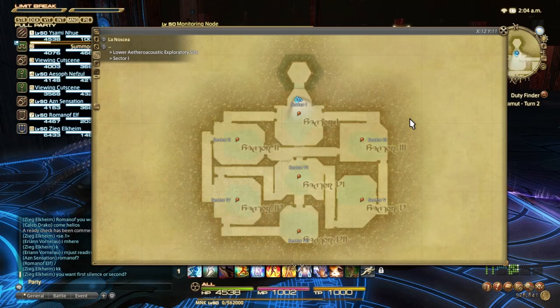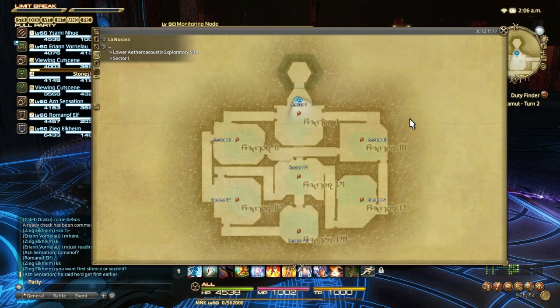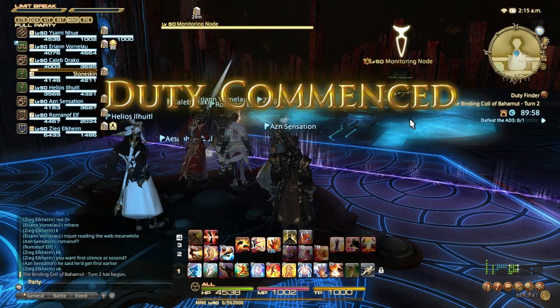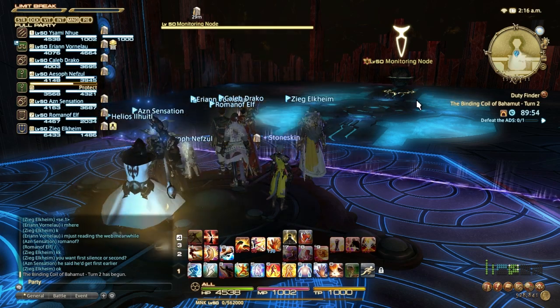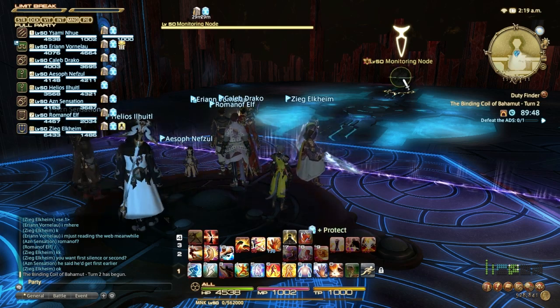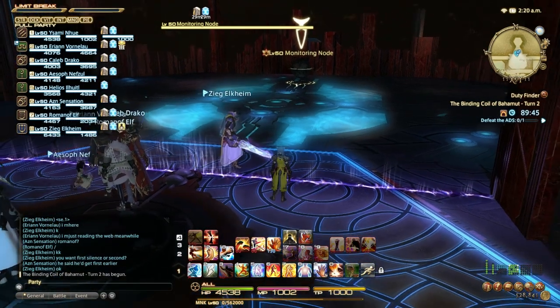There are seven enemies — mini bosses — in here. Each one you defeat will actually weaken the main boss at the end. The Enrage strategy generally forgoes a lot of this and instead focuses on simply getting to the boss and waiting for its enrage. As soon as you enter this arena, the final boss starts counting down, and if that timer hits zero, you're going to start taking some really heavy raid-wide damage.